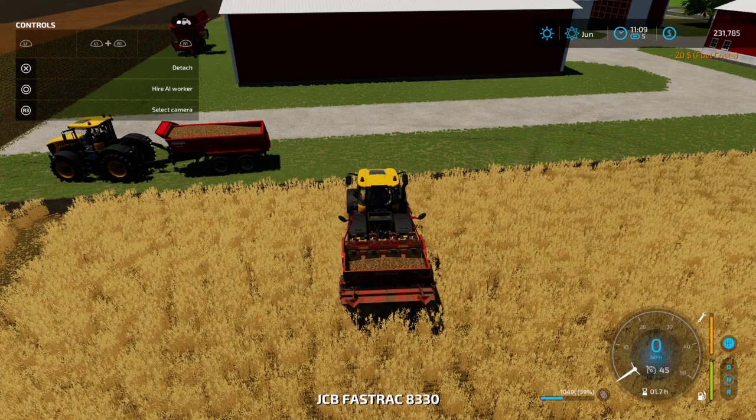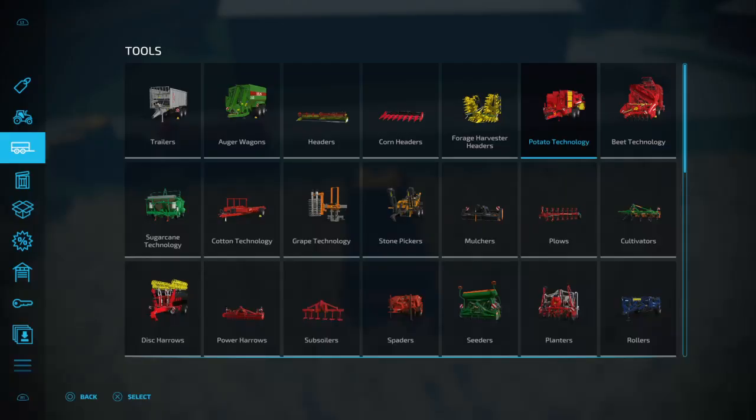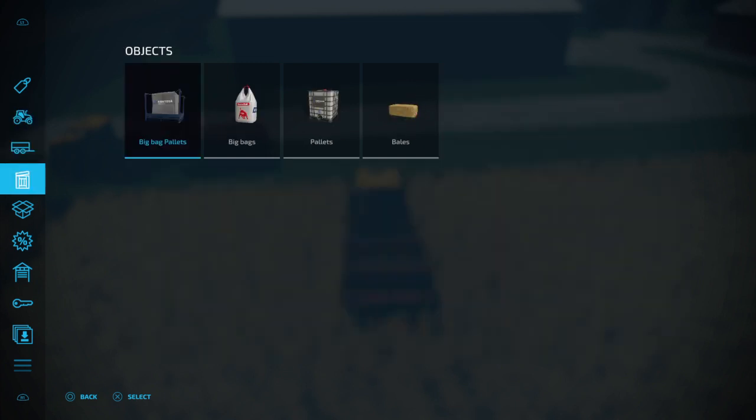But if you want to do it yourself, then you go to the store, and the store is right here. Go down to here where it says 'seeds' or 'objects.'